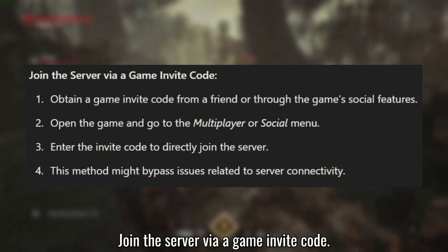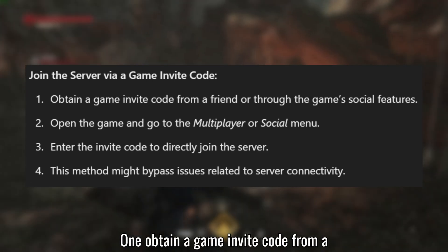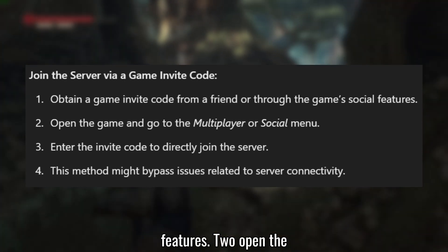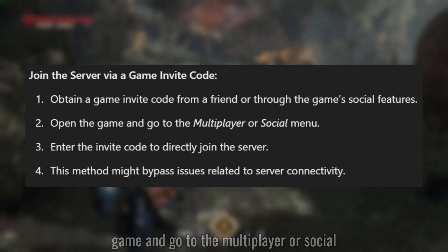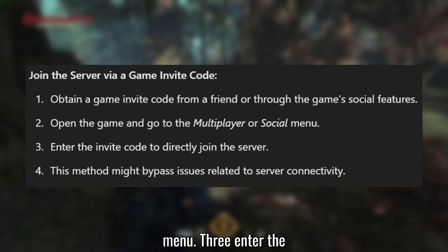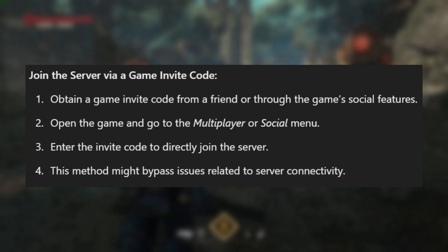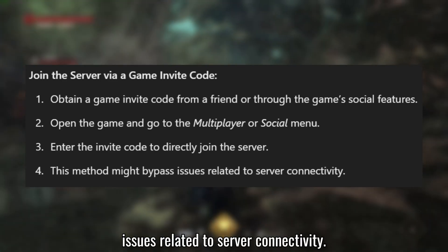Solution 4: Join the server via a Game Invite Code. Obtain a Game Invite Code from a friend or through the game's social features. Open the game and go to the Multiplayer or Social Menu. Enter the Invite Code to directly join the server. This method might bypass issues related to server connectivity.